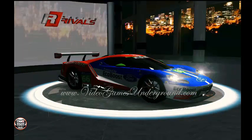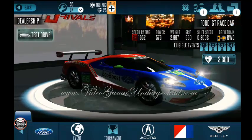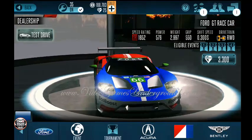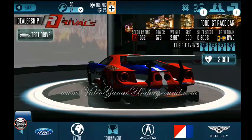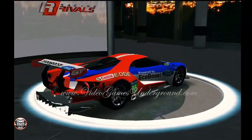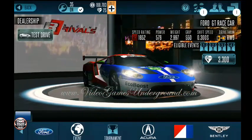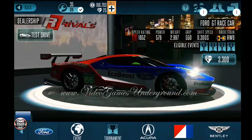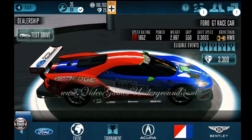Alright guys, this is the Ford GTR race car — the actual vehicle they've been using in the Le Mans race. This is an R3, 1652 with a weight of 2997. This is just an all-around monster looking vehicle — this is a badass car. Rear-wheel drive with a grip of 550, which is insane. Let's see what this thing does on the track.